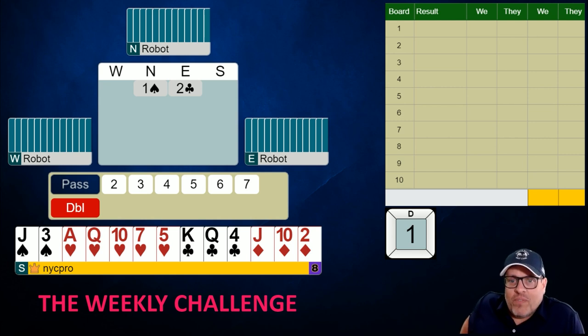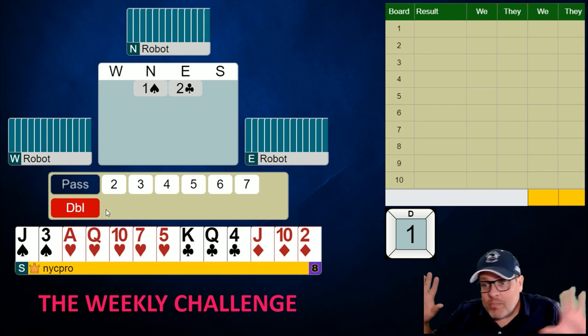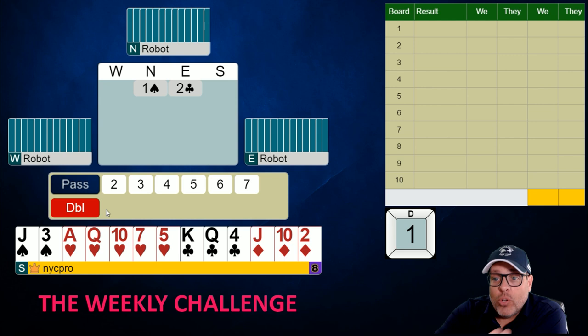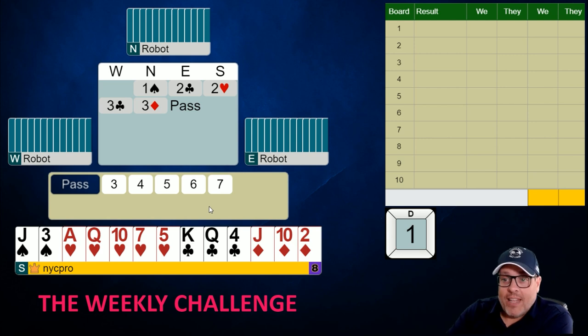Let's start with this first hand. Take your bid — what would you bid when it goes one spade by your north partner and two clubs on your right? We're sitting south. The call we're going to make is two hearts. If we had less values, not enough to bid at the two level, we would double instead. This is not game forcing anymore — it's at least a good ten or more, so it's invitational or better, and shows five or more hearts. With only four hearts we would have doubled.